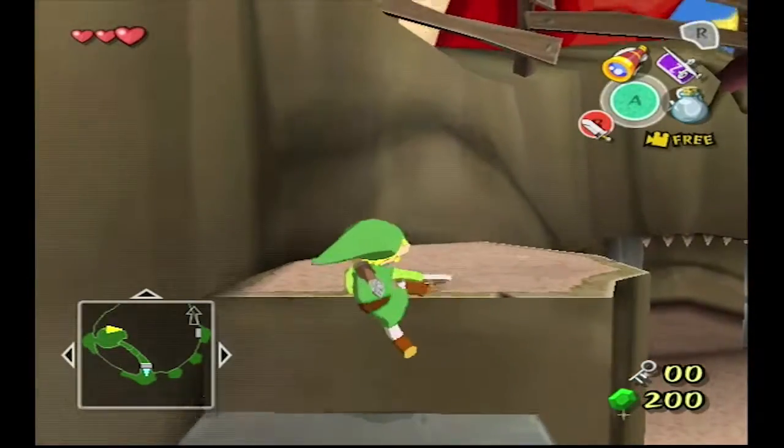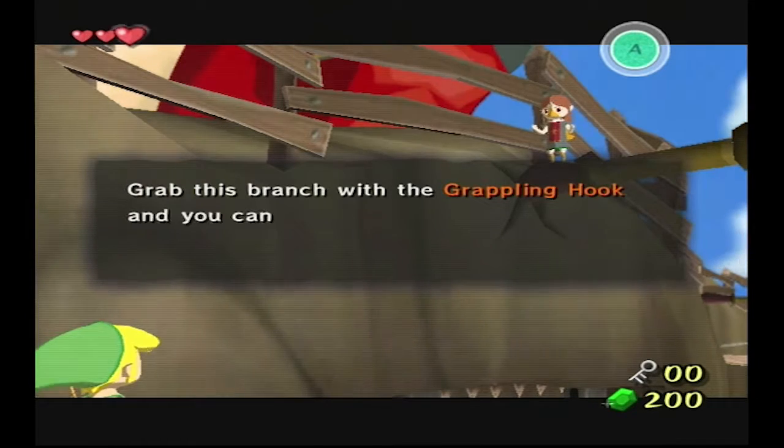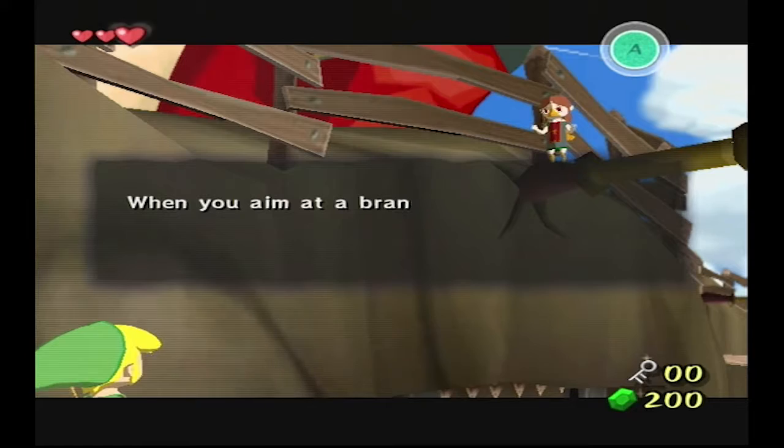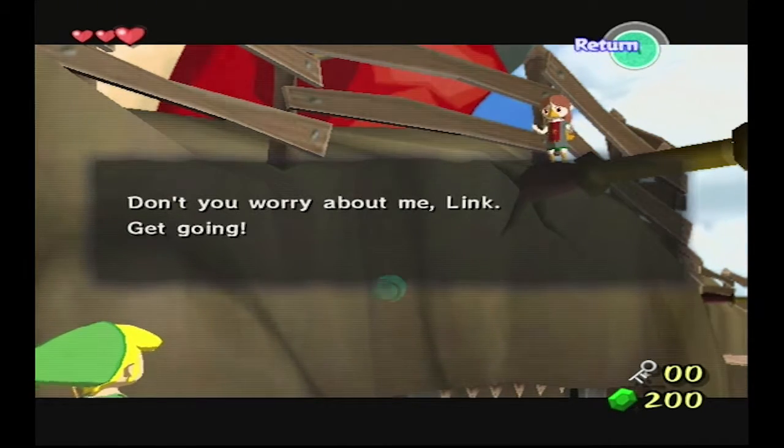Probably at least two before I got this game. I don't really remember when I got one. Grab this branch with a grappling hook and you can swing over there to get out of this area. Wait, so you're saying I can do that? Well, that's how we do it.